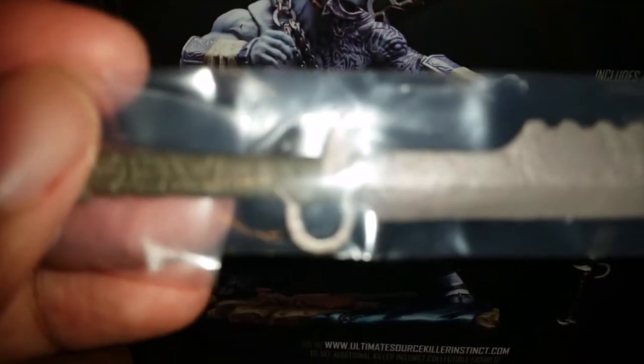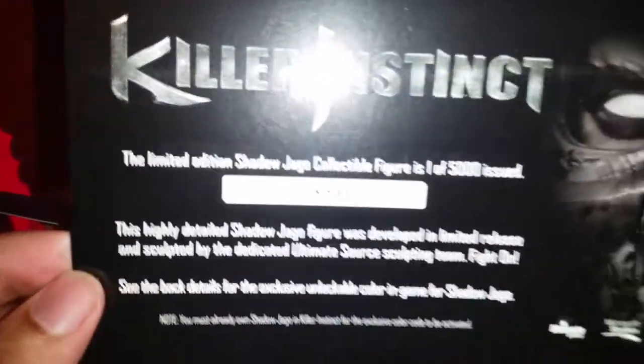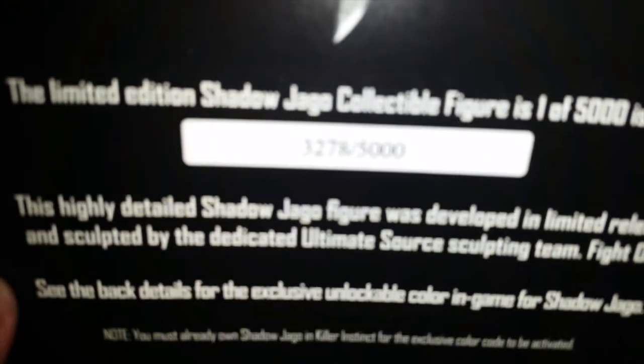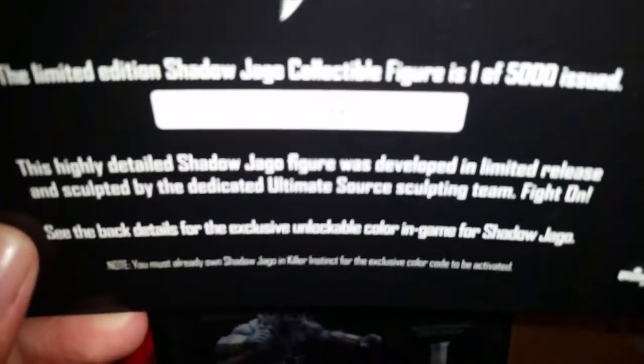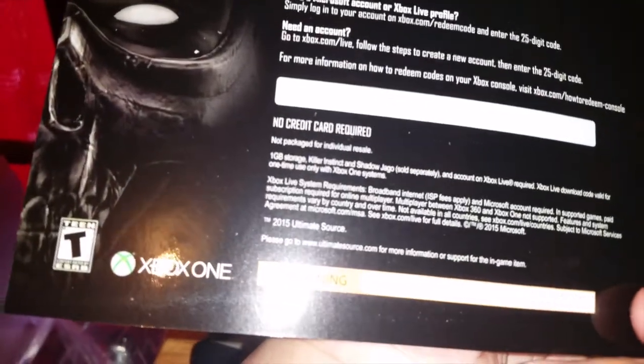First off, here's the saw blade — looks pretty cool. Sorry, I think my phone cut off there for a second. Okay, there's the weapon — pretty cool. And I see the card: limited edition Shadow Jago collectible figure, one of 5,000 issued. Mine is 3,278 out of 5,000. Awesome. Then here's the code on the back — I'm not really even seeing a code, I actually think I had to scratch it off. But yeah, that's what came in this little box right there.